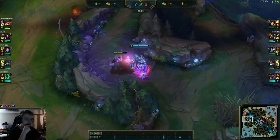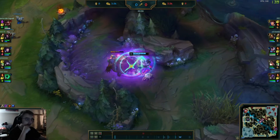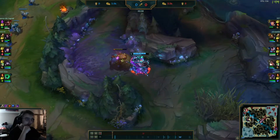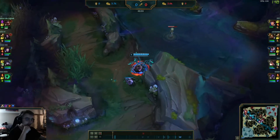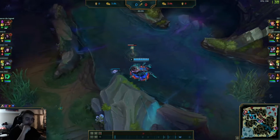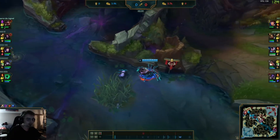He goes red buff into blue buff into Gromp to hit level three. Very interesting — he's now level three and he's walking over a ward here which I know he doesn't know about. We have an Elise over here guys — make sure you always look at that minimap.